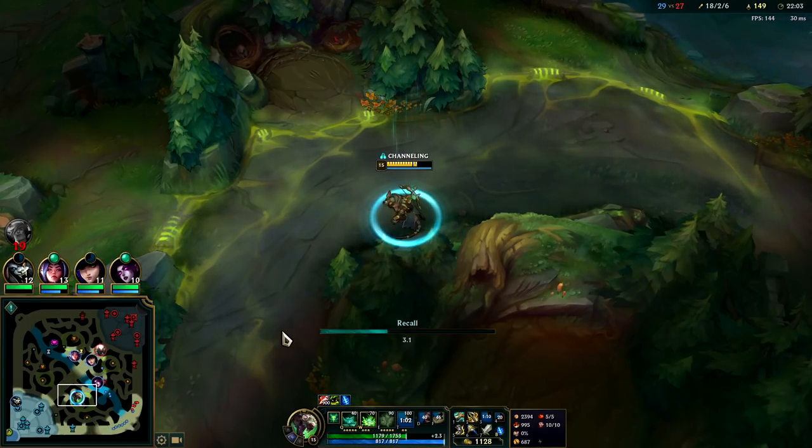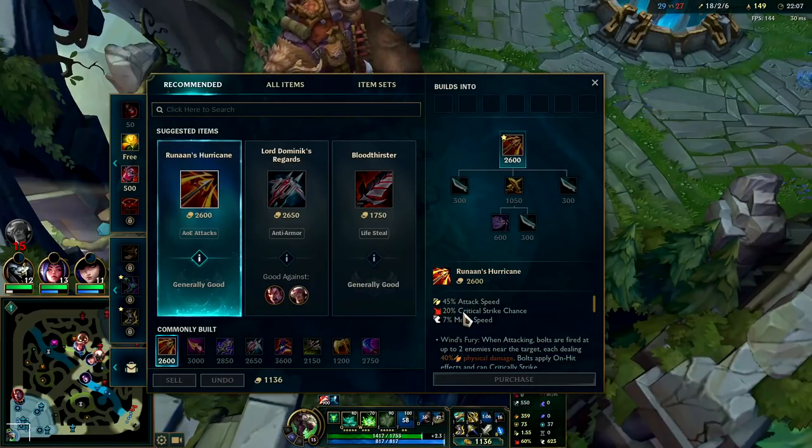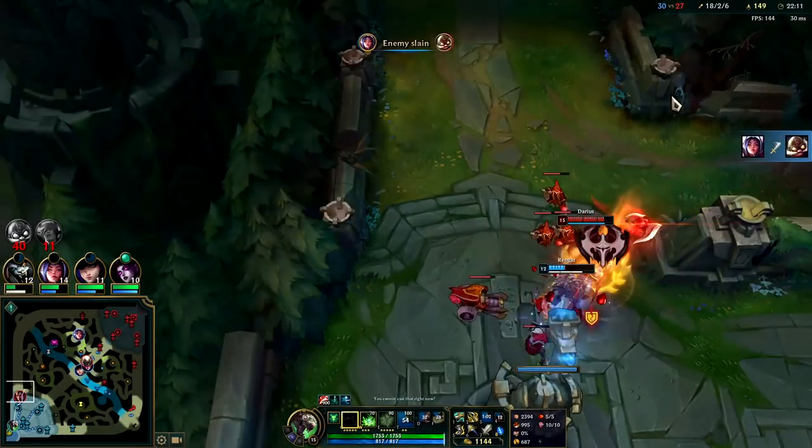It's the power of AD Twitch jungle. AD Twitch jungle way outscales AP Twitch. AP Twitch is usually better for the first two items and pre-first item, but once Twitch gets the items rolling — two items or more — AD is just superior.